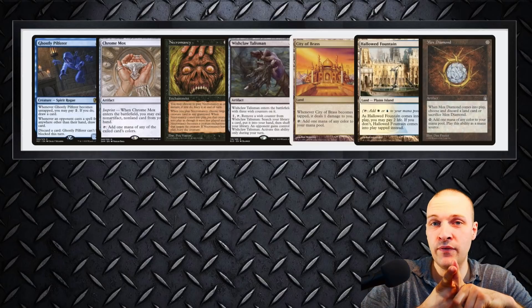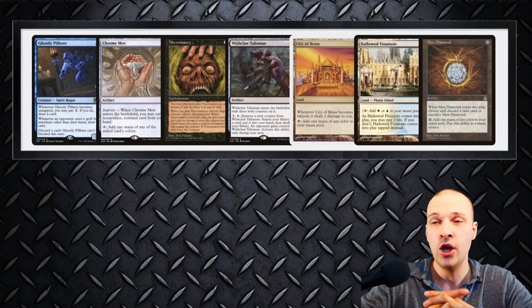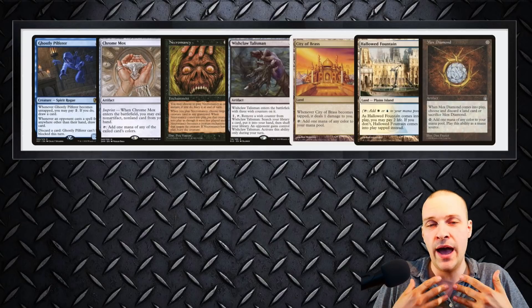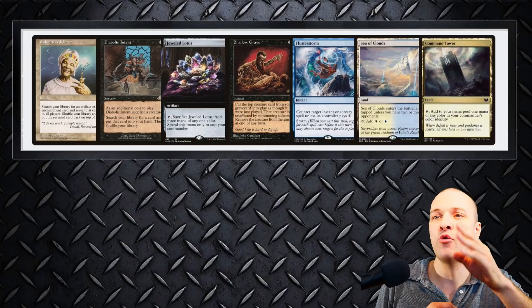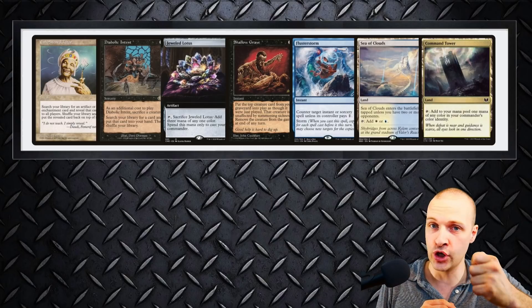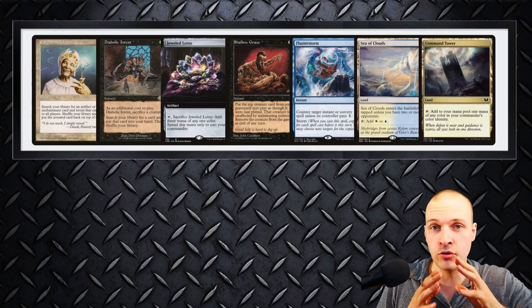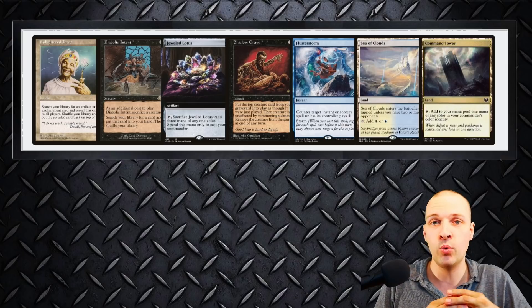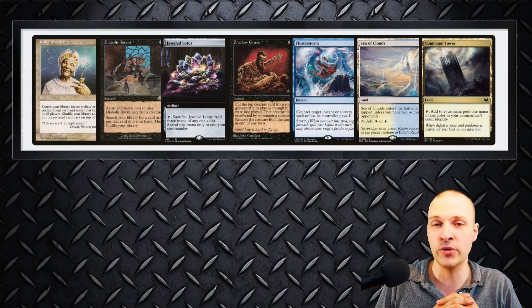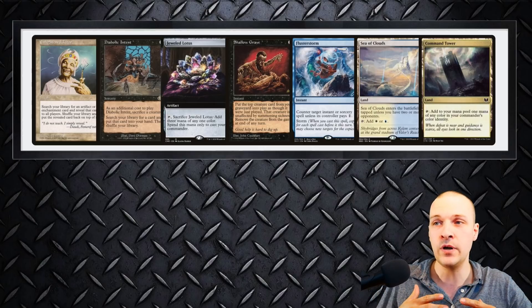This hand I really like — you have a turn one Ghostly Pilferer as a pseudo card draw engine, and a Wishclaw Talisman to tutor for your combo. Another hand has a turn one commander via Yawgmoth's Lotus, giving an immediate draw and discard to sculpt your hand, plus an Enlightened Tutor for Necropotence. The big problem is no free black mana, but you could draw into that. You still have Flusterstorm and Diabolic Intent so this hand can develop.